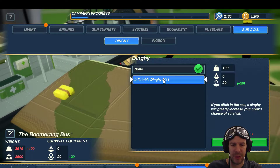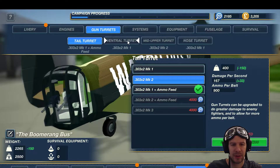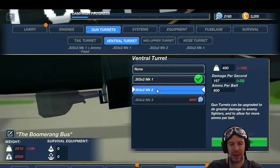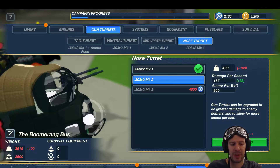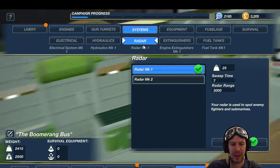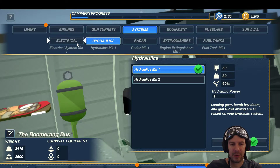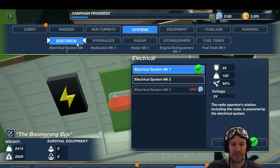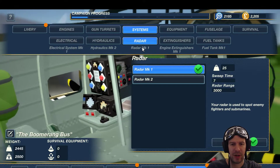Survival: dingy or pigeon? Ventral turret is 1600 and gives more damage in the nose turret, but that will put us over the weight limit, so no. Electrical and hydraulics - the radar sweep time is faster but radar range is the same. Landing gear, bomb bay doors - electrical is radar. I'll go with the hydraulics; that one just seems more critical.